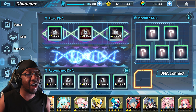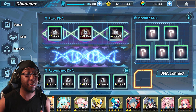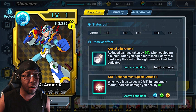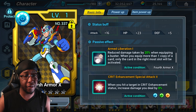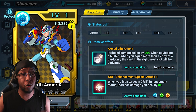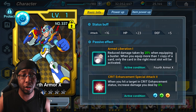4th Armor X actually has a card — I don't know when this drops in global since Taiwan got it pretty late after his release, but it's worth going over. It reduces damage taken by 20% when equipping a buster. The second effect is crit damage enhance and crit enhance percentage damage at 8%, but the main reason you're using this card is for arm liberation, which bumps up his inherent mitigation with a buster equipped.